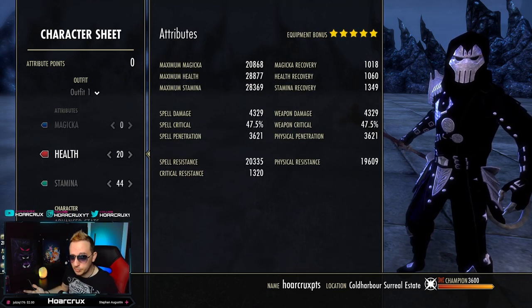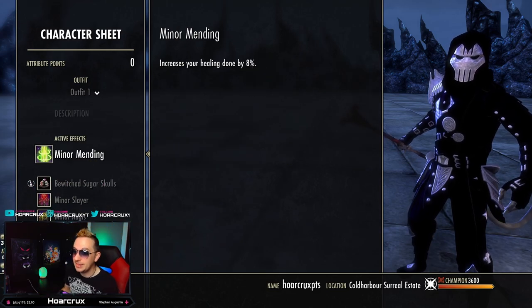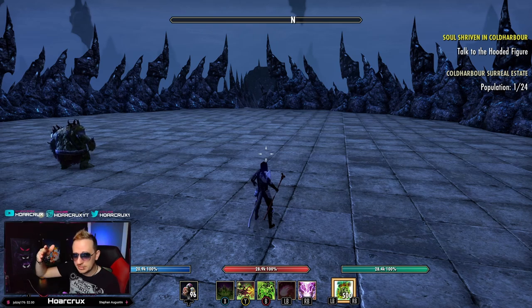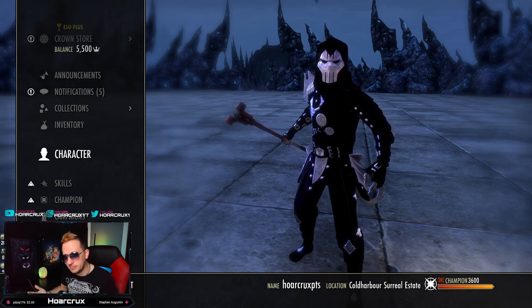I think ZeniMax is a little bit smarter than you might give them credit for, even though the devs can be a bit questionable. I do think this kit is very well thought out. The nerfs to Empowerment and Sergeant's Mail on the PTS — Empowerment used to be 80% heavy attack damage, now it's 70% — I think they know this is going to happen, which is why they went ahead and pre-nerfed a lot of these buffs.